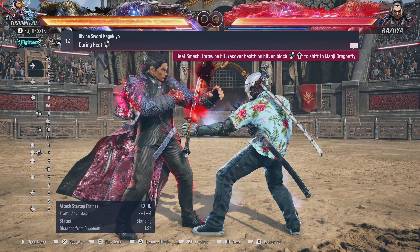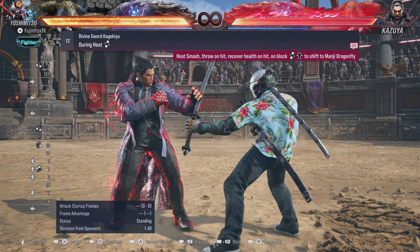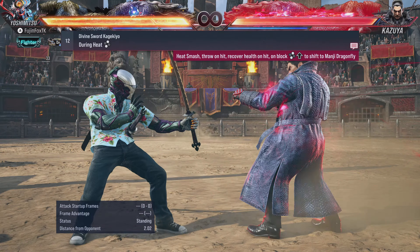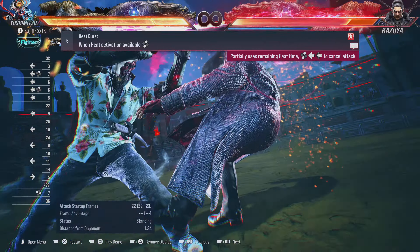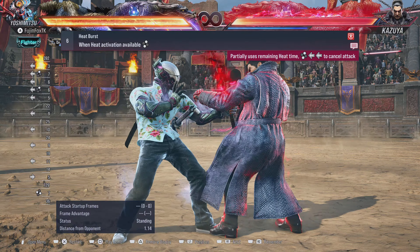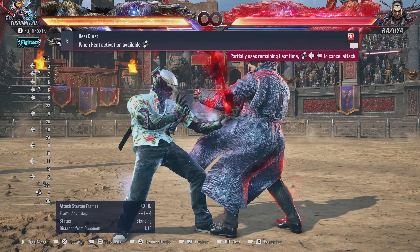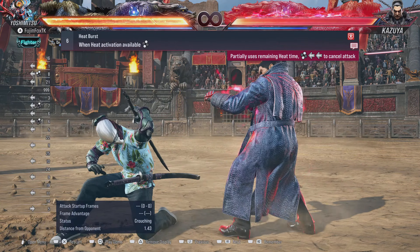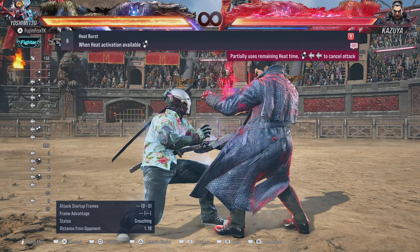You also get the range buff on Flash while in Heat — all the buffs from No Sword Stance also apply in Heat. So once you've engaged Heat, you're at plus 17 during the run animation and you want to go for a mix-up. If you're going into Heat from No Sword Stance, you have your very powerful full crouch game to use.